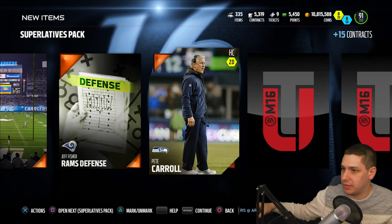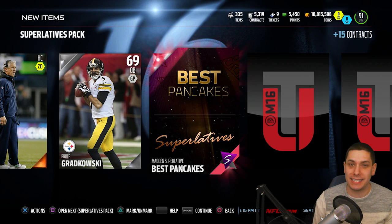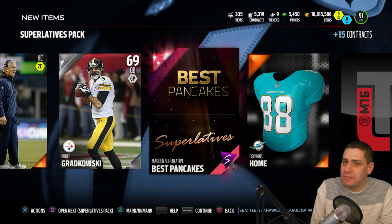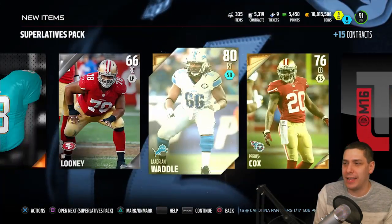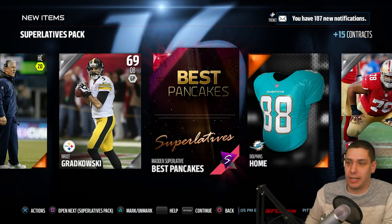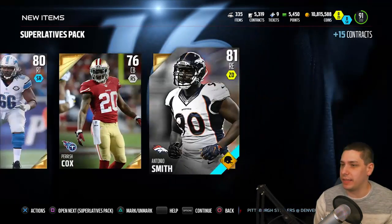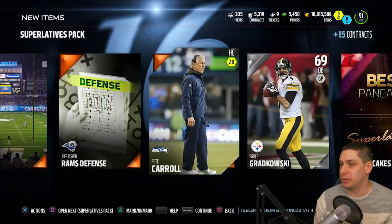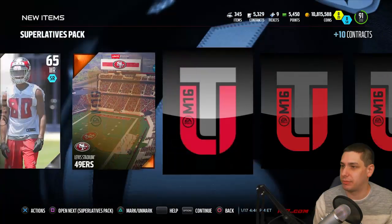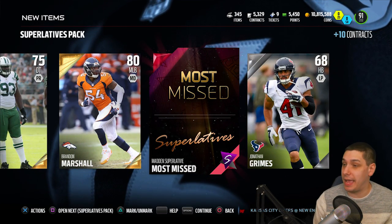I had audio coming through my TV — let me fix that. Alright, let's continue. We get our first one and that's 'Best Pancakes' — I believe that's the Lyle Collins card. That's kind of cool, although I don't think it actually matters what collectible you get, which is a little confusing to me. I don't understand why they even have a name on it — seems weird that it's not just called 'Superlatives Collectible.' You do get a bunch of gold cards at least, so we can put those toward a quick sell.